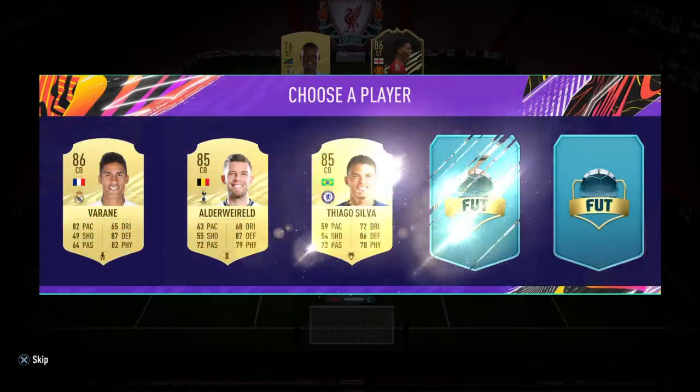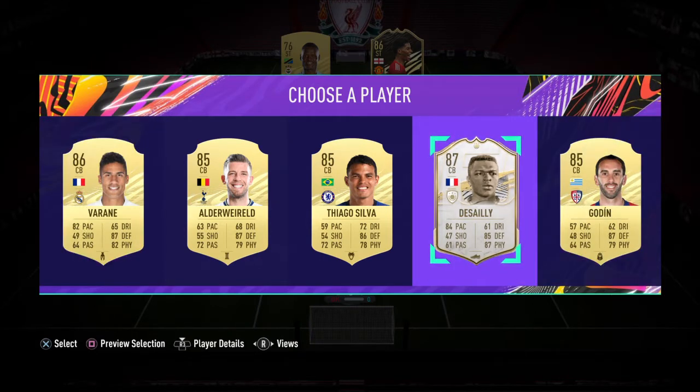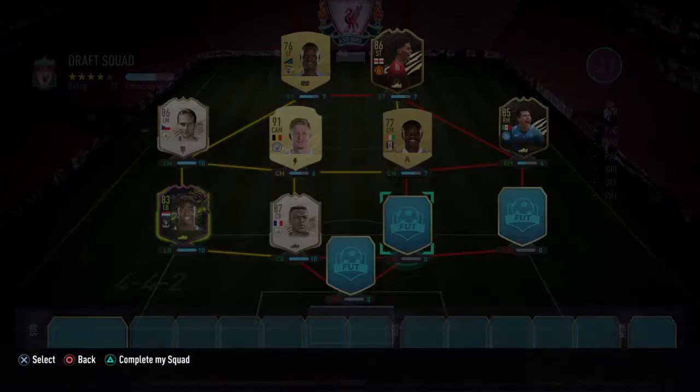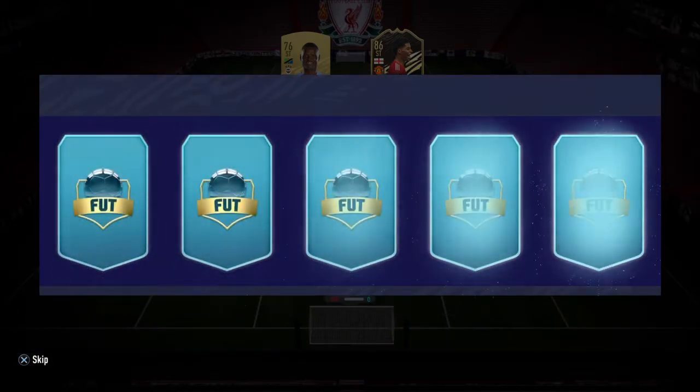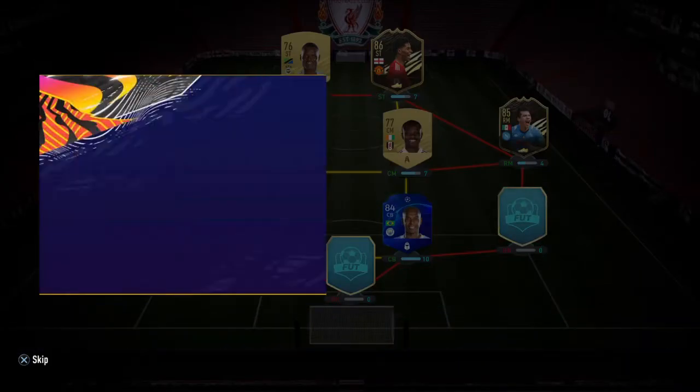Centre backs — big picks. Varane, Desaiye. I've already got Varane in my club, so I'm going to take Desaiye because I really want to use this guy. Not every day that you get two icons in one draft, let me tell you that. So I'll put Fernandinho here because Harry Maguire is very slow.